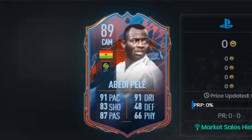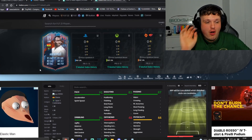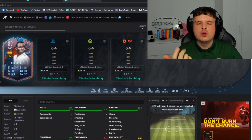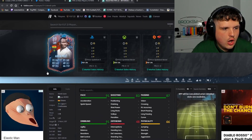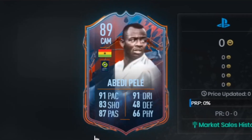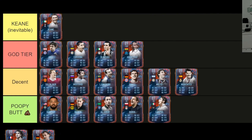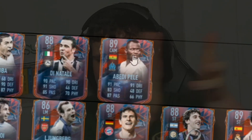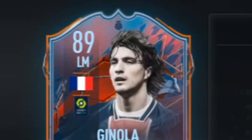Next up is Abiedi Pele. Fun fact — he's Andre Ayew and the other Ayew brothers' dad. Didn't think you'd watch a BrooksyHD video and actually learn something. Abiedi Pele actually looks like he's going to be a baller CAM card. When you think of who's in Ligue 1 — Messi, Neymar, Mbappe, Di Maria, Slimani — you've got a lot of good links. Five foot nine, he's going to feel real slick. Man's in the God tier.